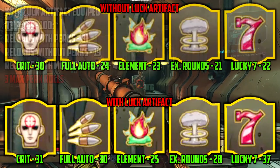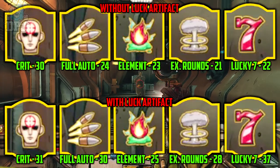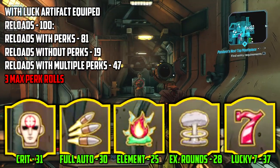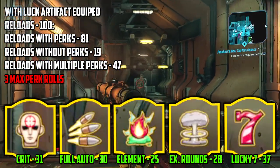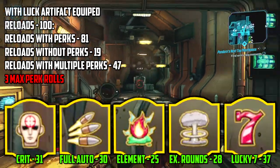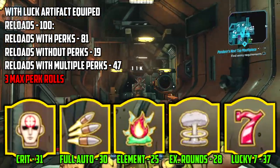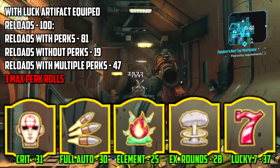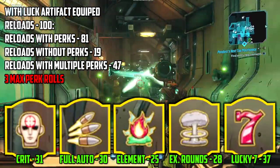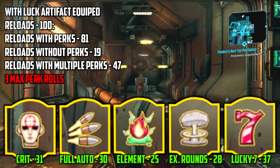Comparing them, we see higher rolls per perk in every single instance. In total we saw an 81% chance of rolling with at least 1 perk applied, and over 50% of perk-applied reloads saw more than 1 perk applied, which is amazing. I saw 3 max rolled reloads, meaning at least a 3% chance of max rolling across 100 reloads — which isn't too bad at all.